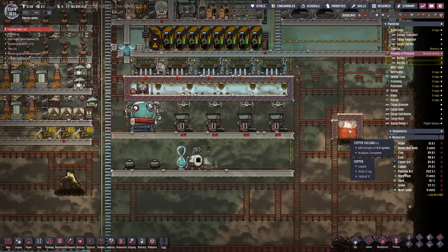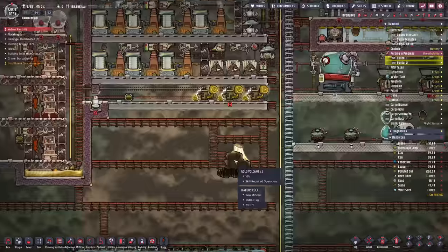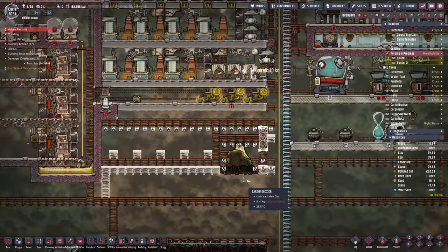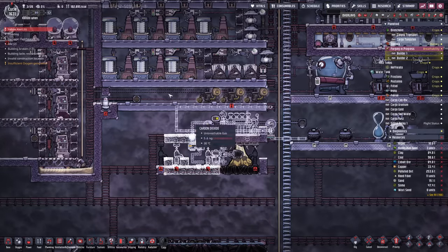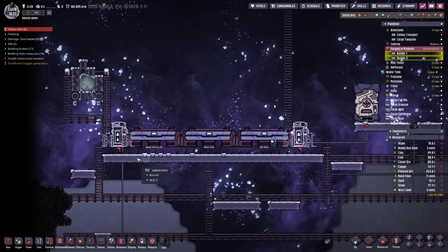That copper volcano is going to be fun. Let's start with something simple — grab a quick gold volcano and slap a timer on it, just a very simple basic one. While we're finishing this off, we do have a rocket due to arrive shortly, and when it does it should heat up all of those tiles quite nicely.